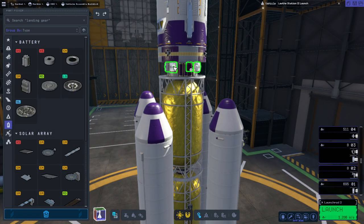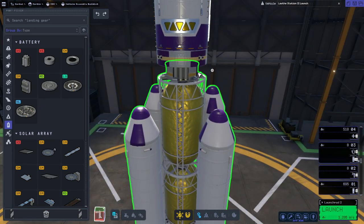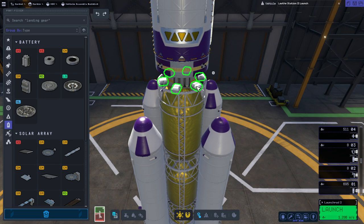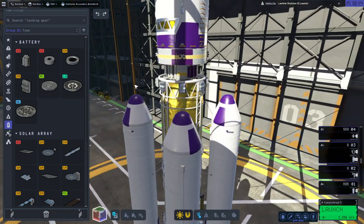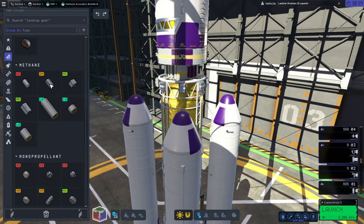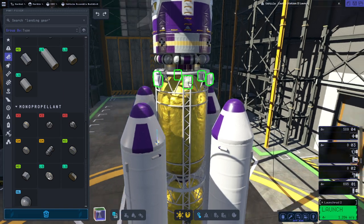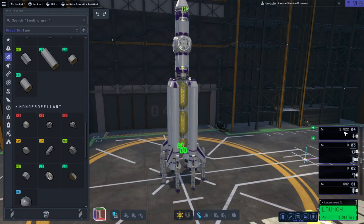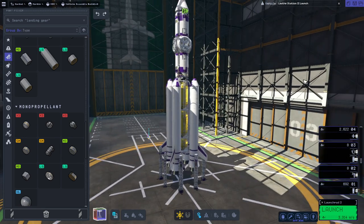I would have liked some bulkier batteries to fill in this space. We can shift those pill-shaped tanks up and put the batteries down here. That's not going to be 2600 meters per second delta-V, so it's wrong about the delta-V we're getting from the puffs. Station 3 launch.